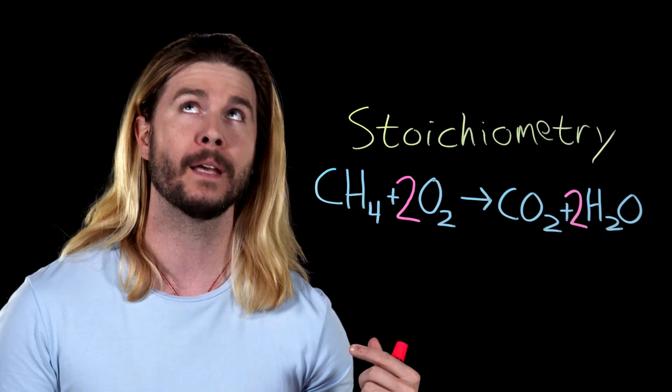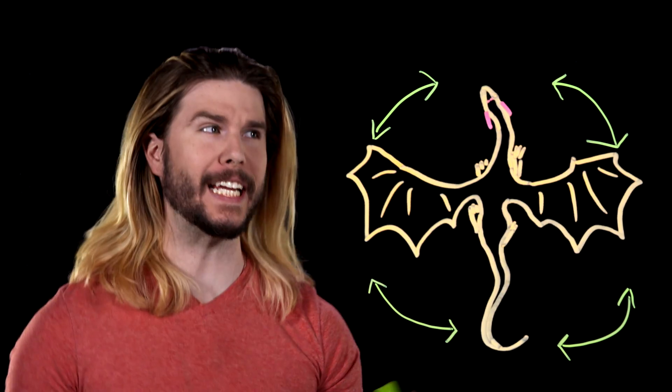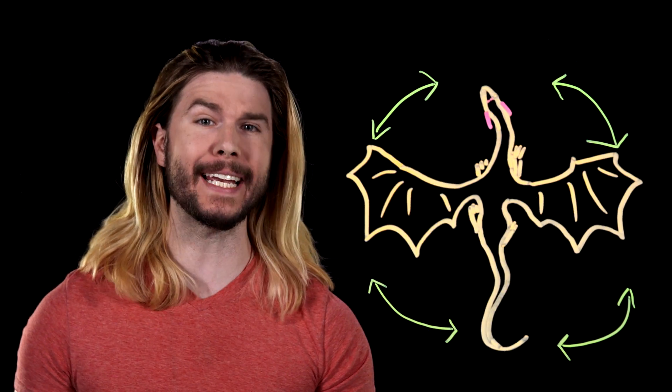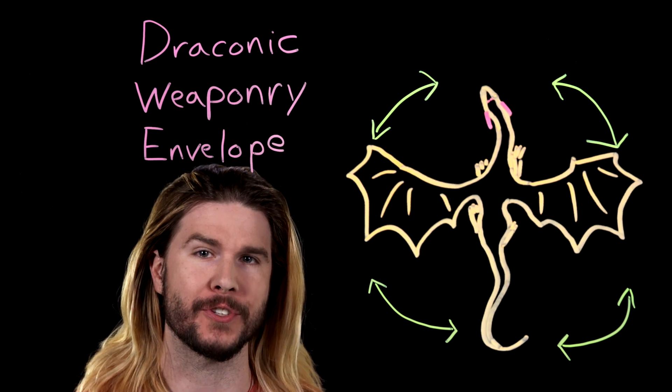So if we're not going to take that tactic, where do we attack a dragon? We know where we don't want to attack. You don't want to attack a dragon either head-on or tail-on, because then you'd be stumbling right inside its draconic weaponry envelope, as Dr. Hutchinson puts it.